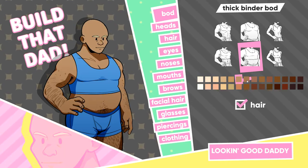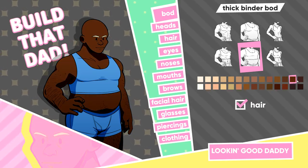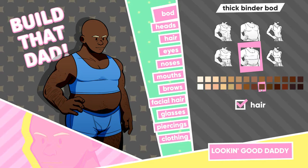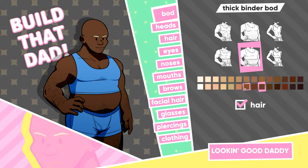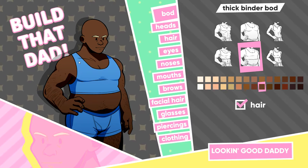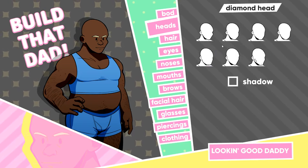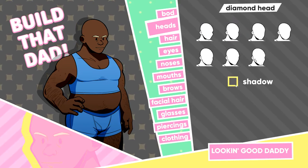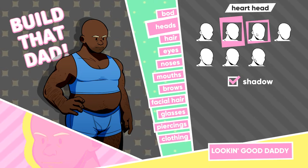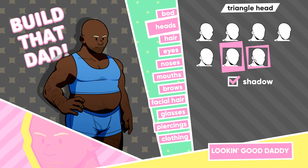What type of skin tone do we want him to have? I kind of like this one. I don't like him with that one - I'm gonna go with that one. Now let's go with the head shapes. What's the shadow for? Oh, it gives him that little peach fuzz - definitely gonna give him the shadow. No, that's too triangular.